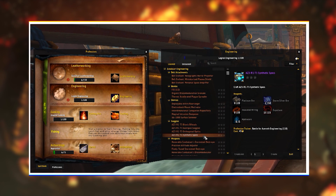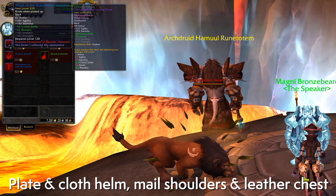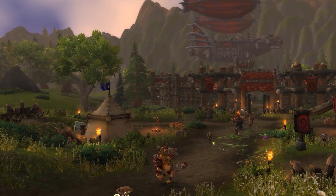You can craft a 340 Azerite Helm from Engineering. The Champions of Azeroth faction also offers a 355 piece of Azerite gear at Exalted rep. The Warfront weekly is a potential source of 370 Azerite gear. Right now, the best thing you can do is get a full set of 340s plus the 355 from the Champions of Azeroth faction — and once raids unlock, you'll be able to get significantly better gear.